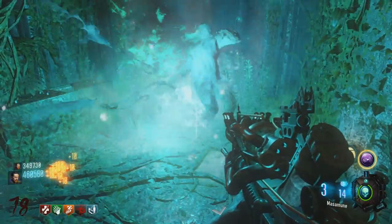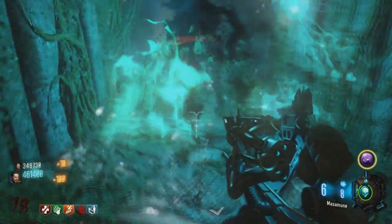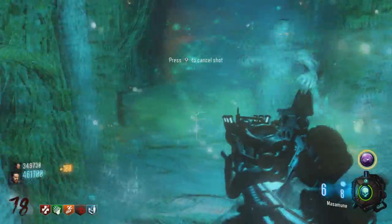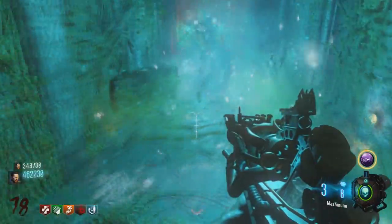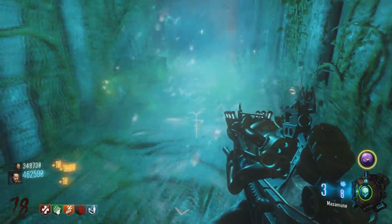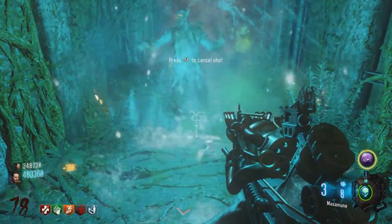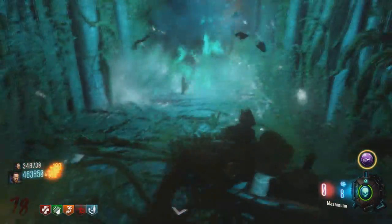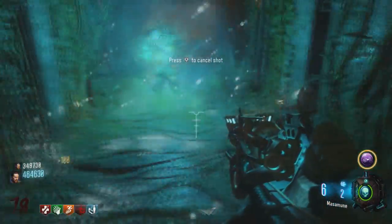Do's and don'ts: do not hit the main stationary box more than three times. Either wait until one person has the Masamune and then the other guy hits it three times trying to get it out of the box. Or, as I would suggest, one of you run the Gobblegum that allows you to have three of the Fire Cells — that's probably the easiest way to get the gun and be able to get monkeys.